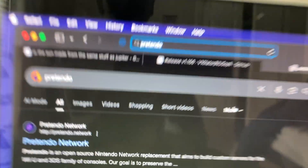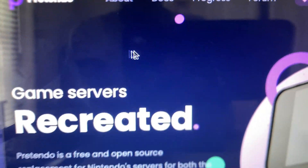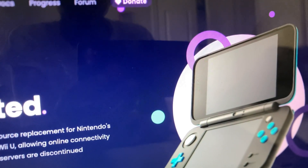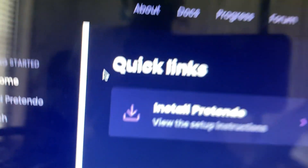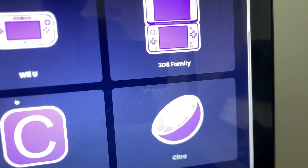The first thing you want to do is go to pretendo.network or whatever, and you have to make an account. I already have an account so I'm just going to log in, go to docs, click install Pretendo, click the links, and you're going to install Pretendo. We're on the Wii U.